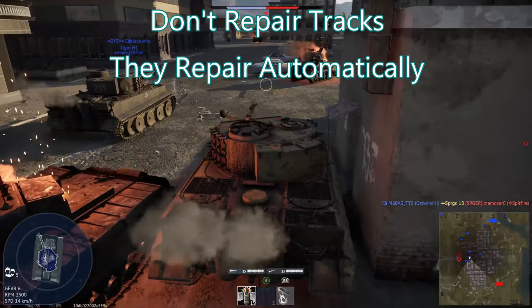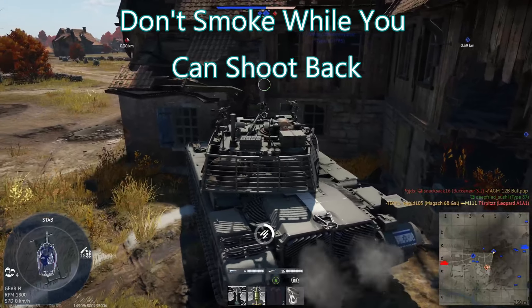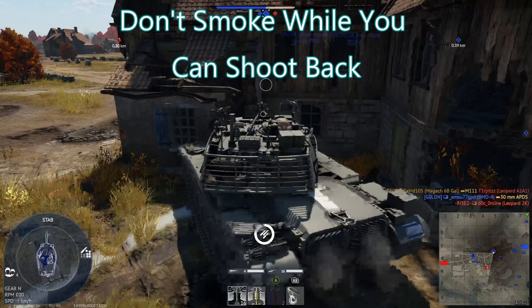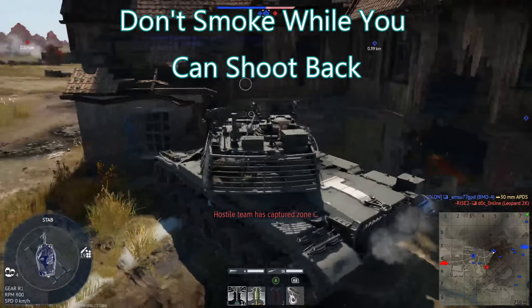The next tip is for smoking: do not smoke while you can shoot back. This is a simple general rule that a lot of players just don't take to heart. If you can shoot back, there is no reason to pop smoke. I see so many cases where someone knocks out the engine but not the gun, and the player hides behind a hill and pops smoke. I know where you are — keep your gun up, keep it trained on targets, do your repairs, and hope your teammates can help you.